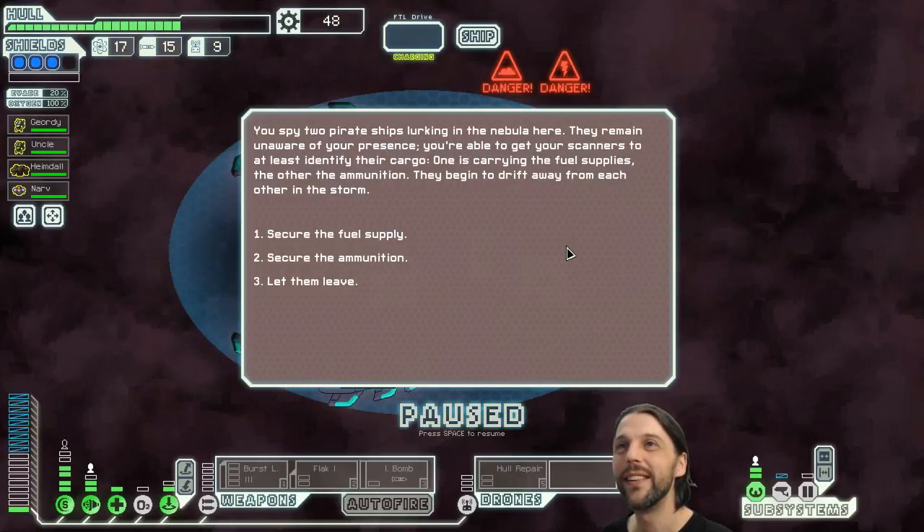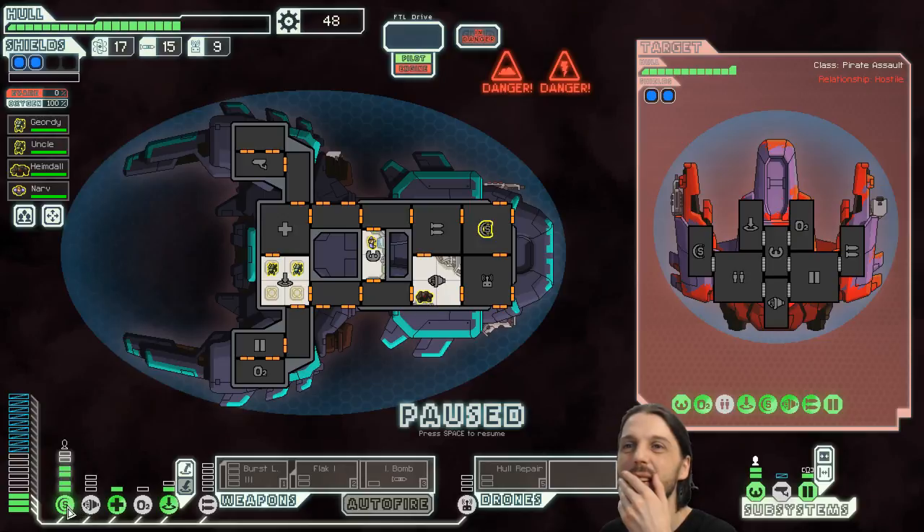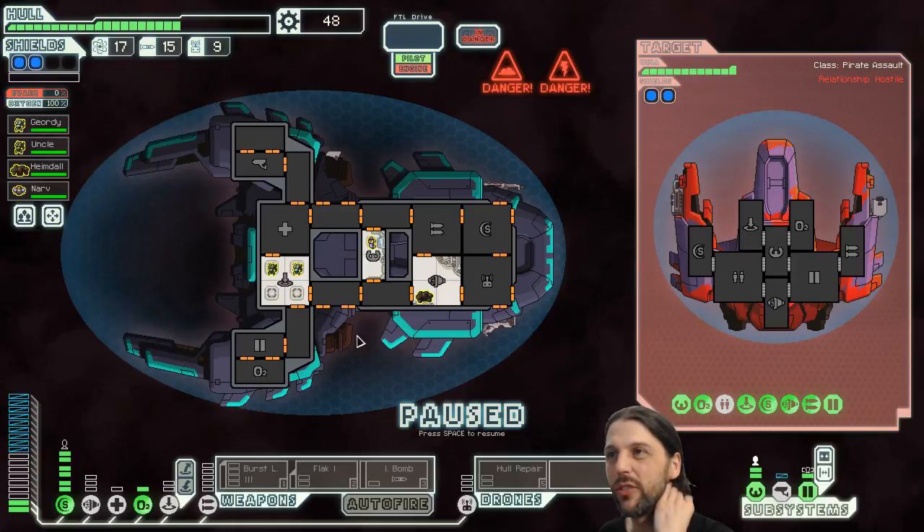Another empty jump — are you kidding me? Alright, next nebula location then. It's an iron storm again. We don't need fuel, so let's go for the ammunition — get some more missiles in. They have clone bay, of course they do, why wouldn't they? We are having problems with our shields. Level three doors — what the hell? I think we are not going to win this with warning.